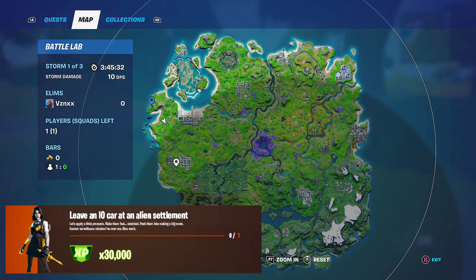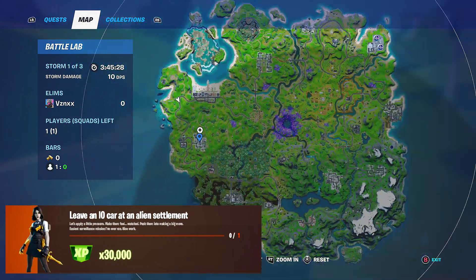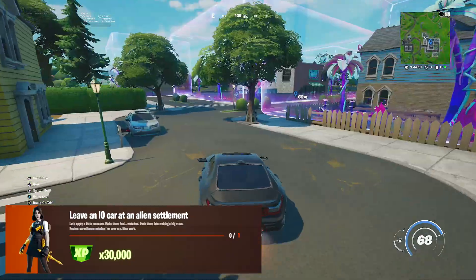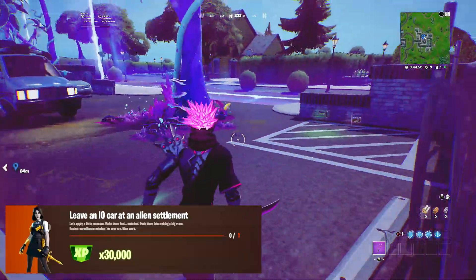Let me pull up the map and show you guys where to go. You're going to want to go to this building right here inside of Holly Hatchery. Let's go ahead and drive over to this location. When you're inside of Holly Hatchery, all you need to do is park your car over here.